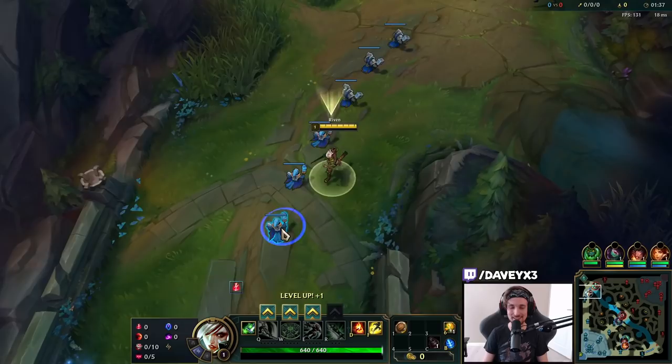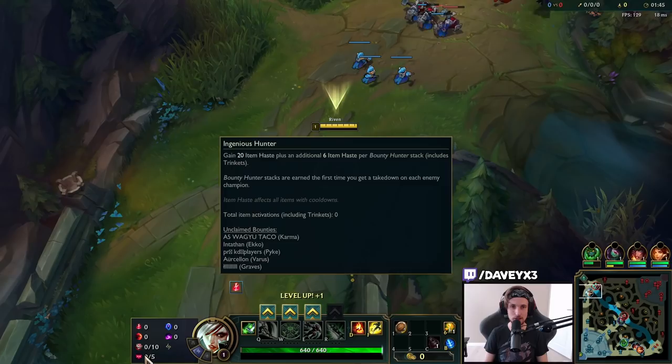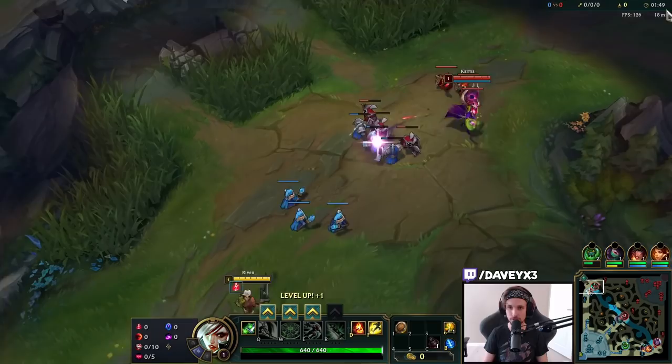Alright guys, today we're playing Riven top lane, but this time we're going to revisit the China Riven build. The China Riven build is basically Electrocute as the main keystone, and then taking Sudden Impact, Eyeball, Ingenious, Transcendence, and also Scorch.